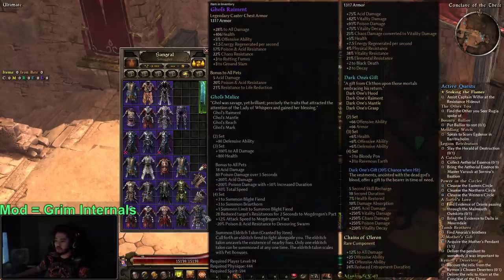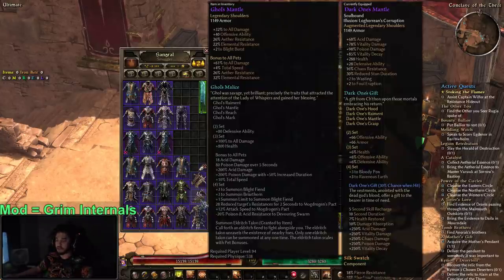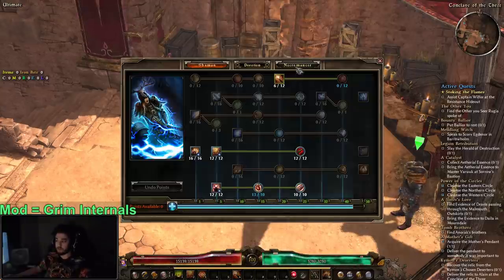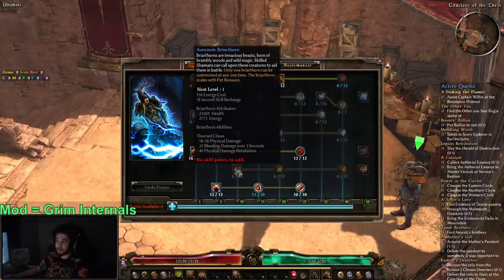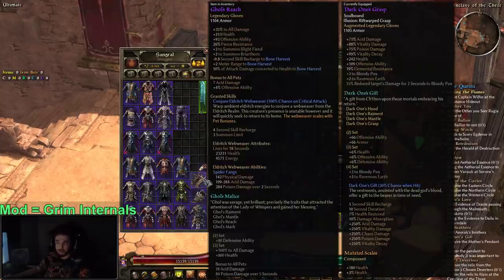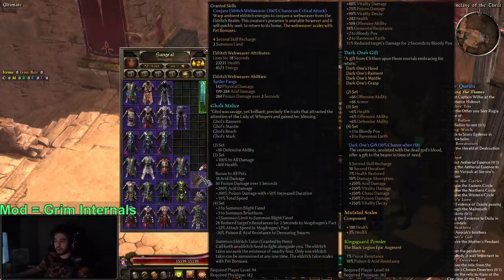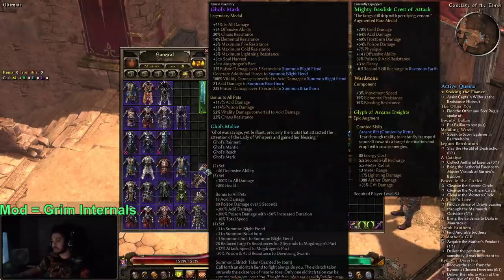It's called the Gol set. The Gol set is basically built around big summons — you're going to be using Blightfiend and Briarthorn as your main summons. This allows for two Blightfiends, whereas normally you can only have one. So it's built around this big Blightfiend and this big Briarthorn, and then you get an additional summon from the set bonus itself. If you can manage to fit in Offensive Ability, you actually get an Eldritch Webweaver from the gloves — basically a chance-on-crit proc. It's going to be a full poison and acid character, and we'll see how it goes. Hope you guys had a wonderful time and I'll see you all tomorrow — take care!